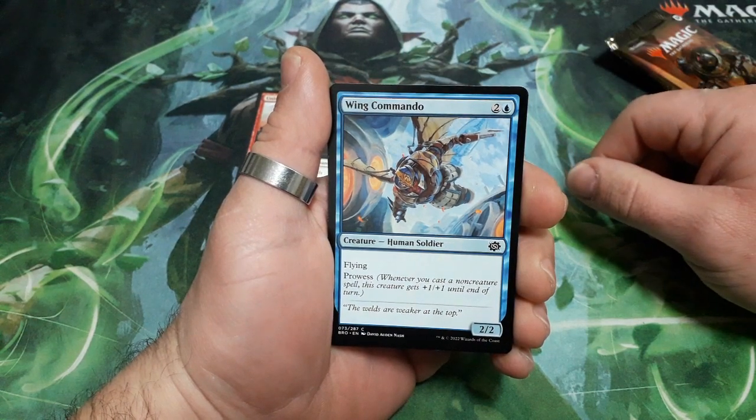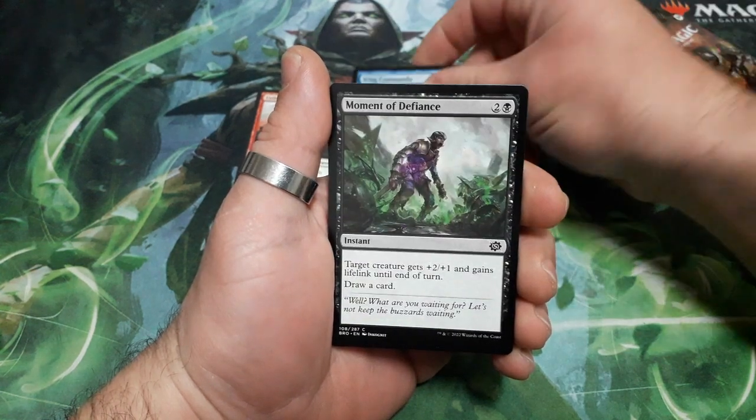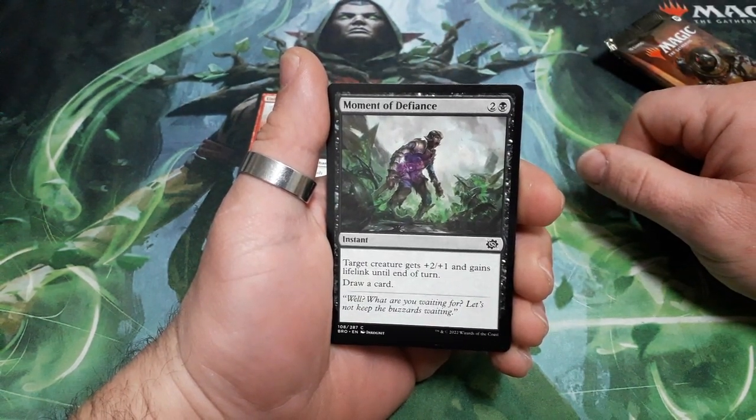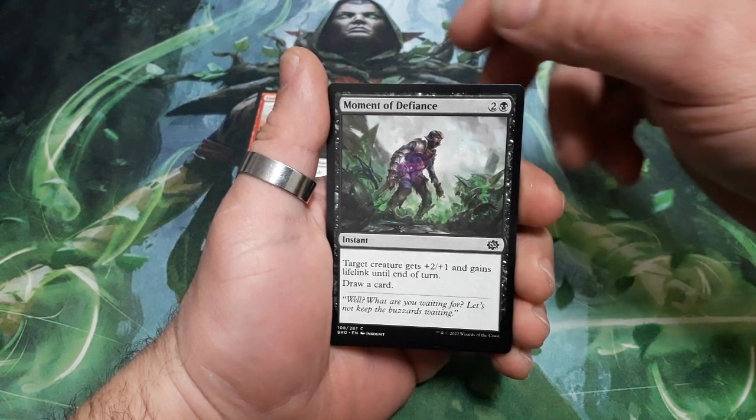Wing Commando. 3 drops. He has flying and prowess. And it is a 2-2. Moment of Defense. 3 drops. Target creature gets plus 2, plus 1 and gains lifelink until the end of the turn. Then draw a card.